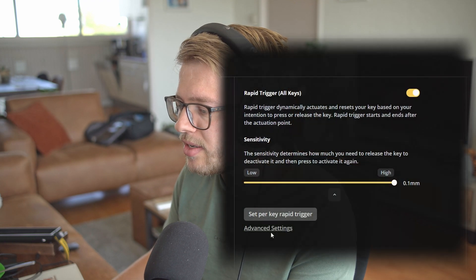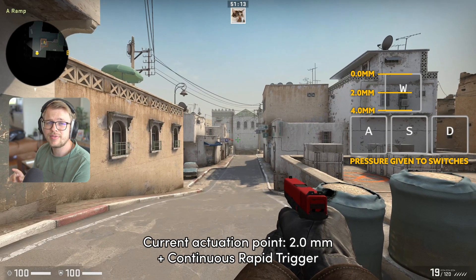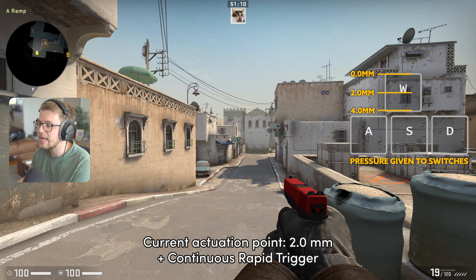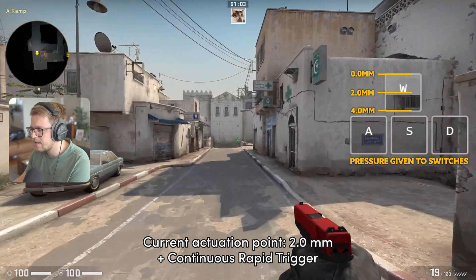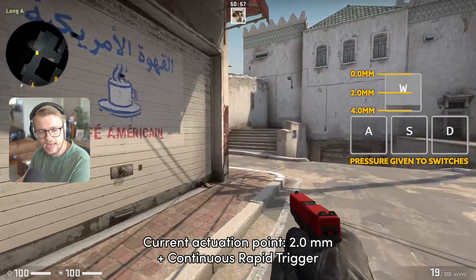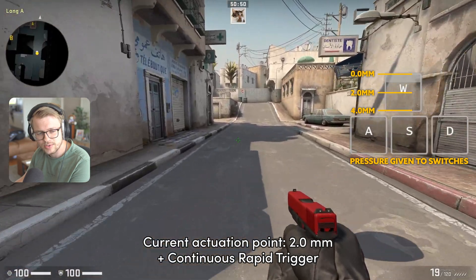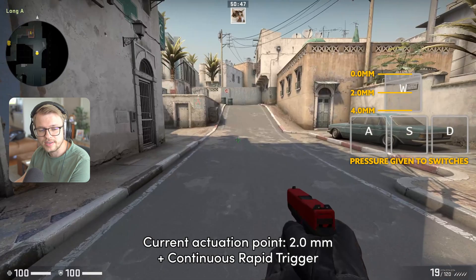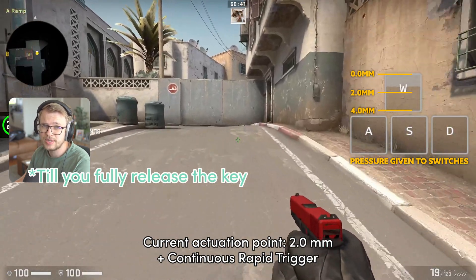We do not want it to deactivate at the 2 millimeter point, but we do want it to activate at the 2 millimeter point. For this we can enable, in the advanced settings, continuous rapid trigger. Back in the game, we still have to press the button 2 millimeters to activate — press down slightly, pass 2 millimeters and we can go. But with continuous rapid trigger, you can release it like regular rapid trigger, or go past the actuation point and still press down and keep moving even above the actuation point. With normal rapid trigger it already stops, but with continuous rapid trigger it keeps wiggling above the actuation point, which is nice.